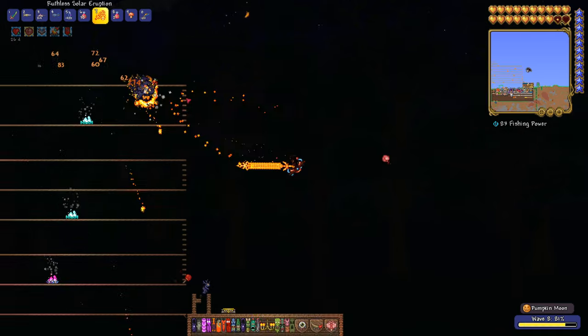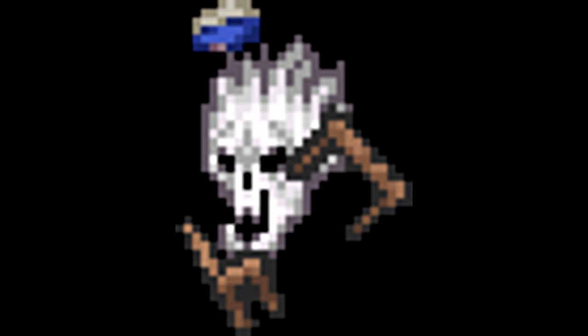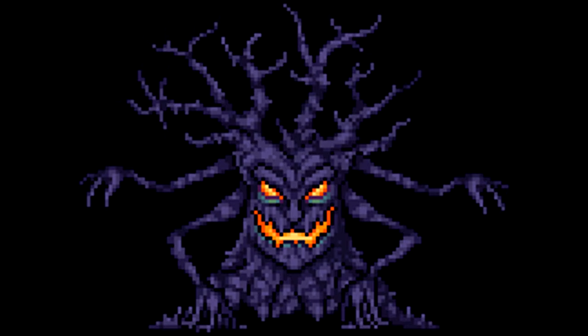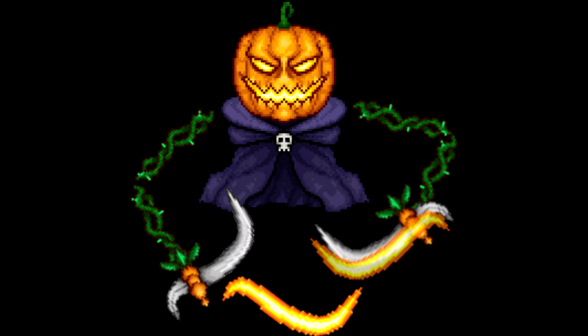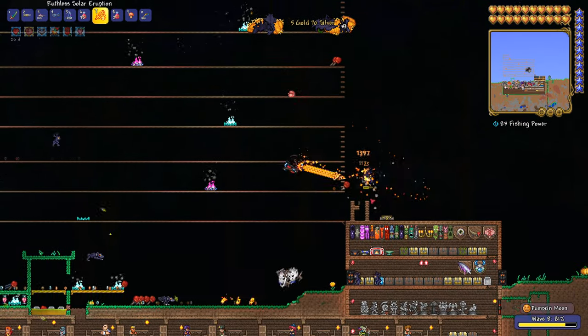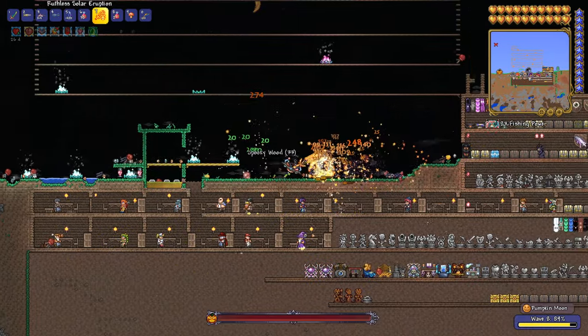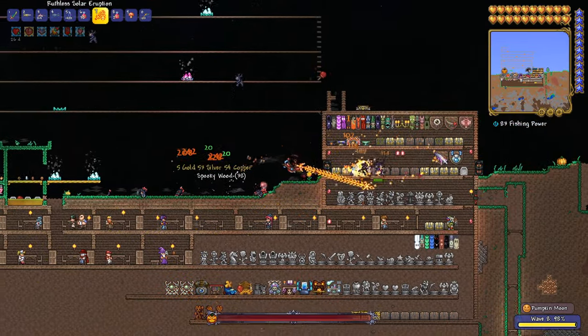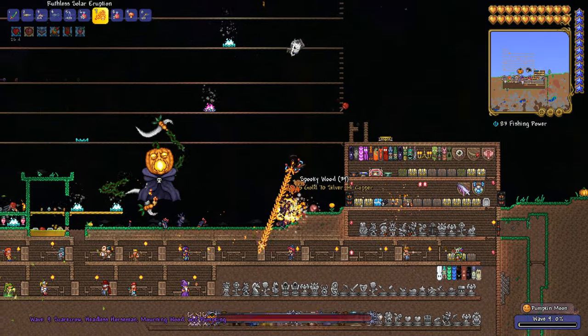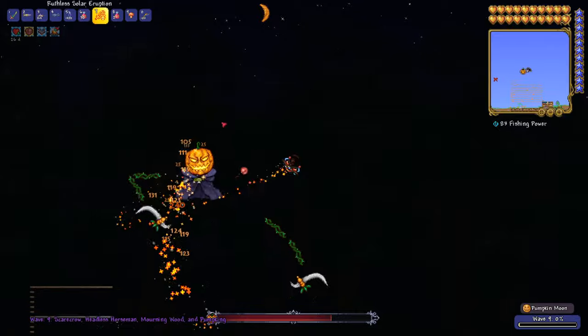There are a lot of different enemies: the Scarecrow, Splinterling, Hellhound, Poltergeist, Headless Horseman, and then the Mourning Wood which is the haunted trees, and the Pumpking — these two are the mini bosses which are a lot tougher. There's a lot of really good loot, for example you can get the Horseman's Blade which is a hard mode sword that does quite a lot of damage, and you can get the Pumpking trophy from defeating the mini bosses.